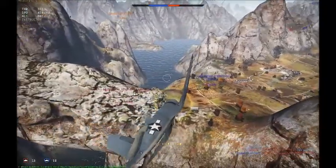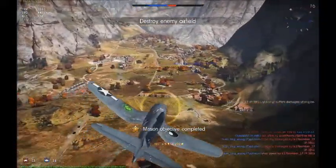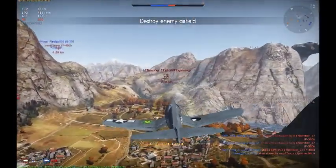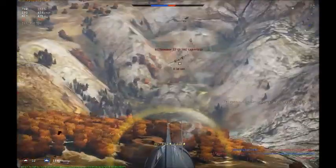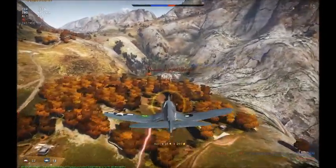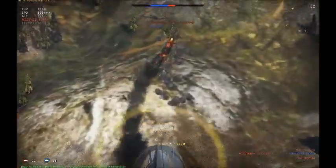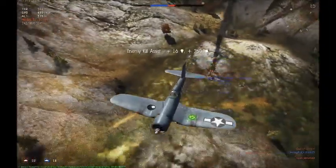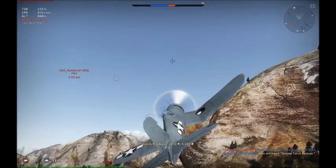I'm going after this P38 Lightning — which is what I was flying — so I'm going to do what that other guy did and aim for the wings. This is the Corsair and it has the biggest ammo capacity I think in the game. We just got shot at — enemy kill assist. That brings me to two kills and two assists.